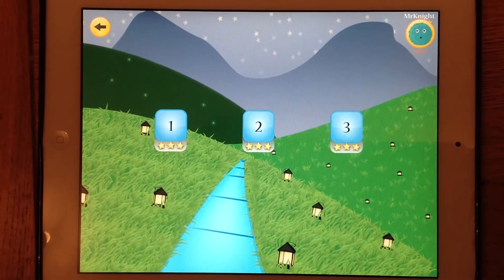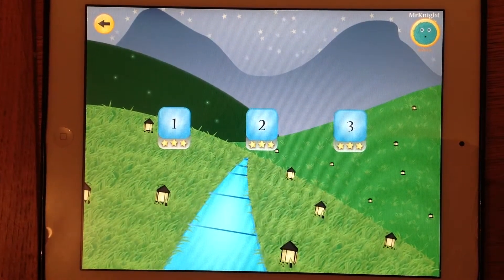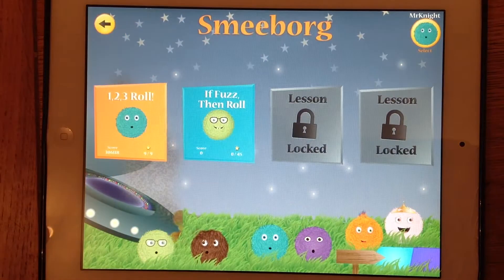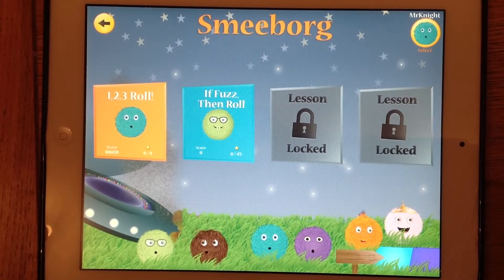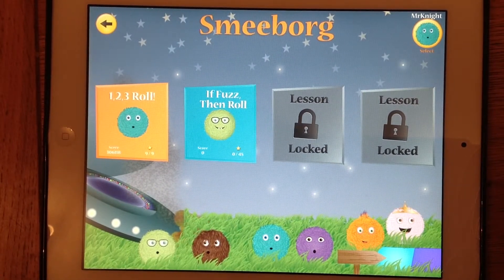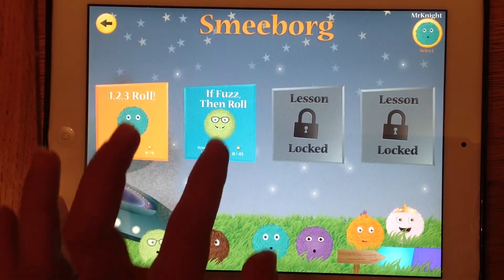I'm sure you very quickly got to grips with the idea of sequence and completed one, two, three, roll, just like I have. So now that that's completed, the next level is available to you and it's called 'If Fuzz Then Roll', and it introduces another key concept in programming which is called Selection.